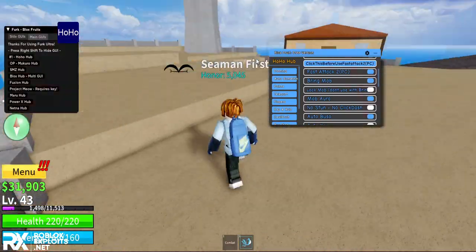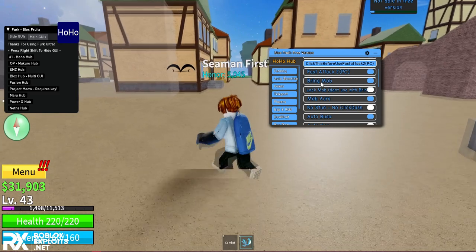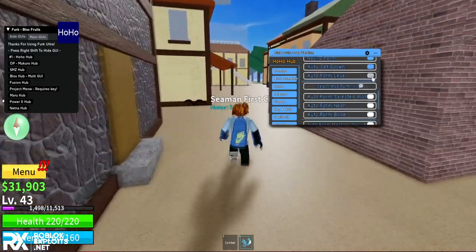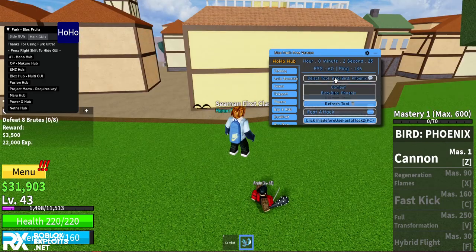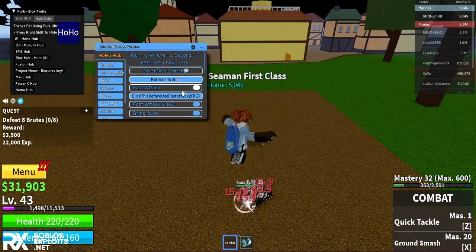You can see every mob's aura. You can also lock mobs, do no stuns, no click dash - so you can't get stunned. You can auto knock form, auto set spawn, auto farm level, and it will auto farm. My weapon seems broken, let me switch to combat. My game lagged and crashed.